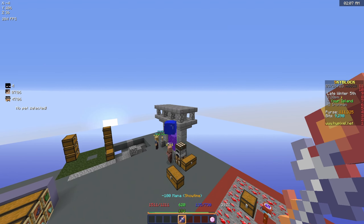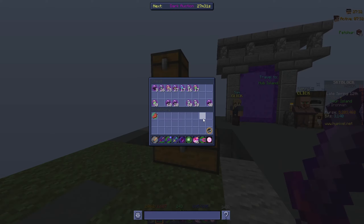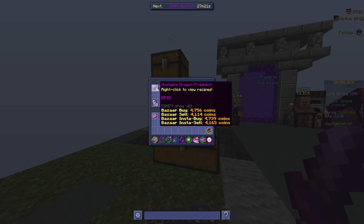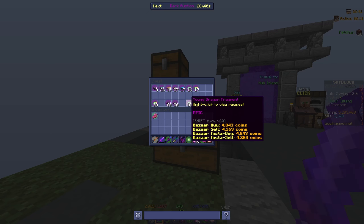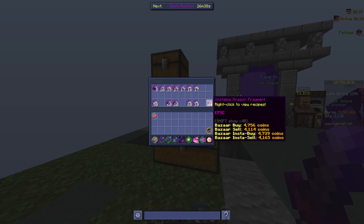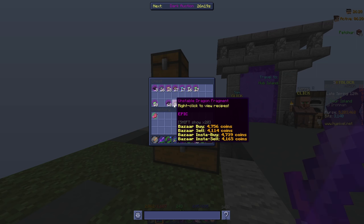I've been doing a decent amount of dungeon runs which means a decent amount of dragon fragments - also fragments we leeched from the dragon's nest in the end. We have enough fragments to get a mix and match set of dragon armor: a holy helmet, unstable chest plate, young leggings, and unstable boots. I'll probably try to get a full set of unstable armor for dungeons, otherwise I'd need to grind a lot of summoning eyes to summon dragons.